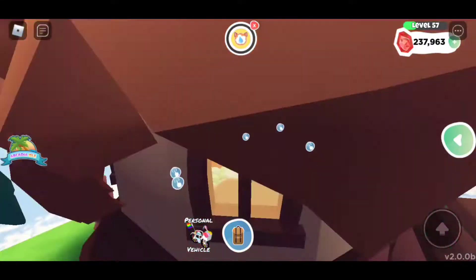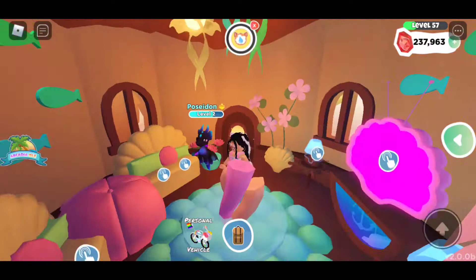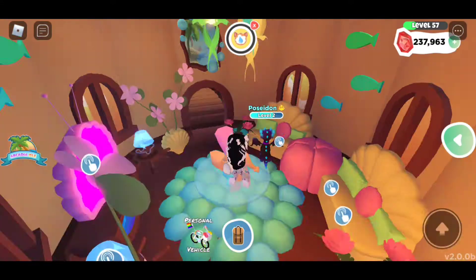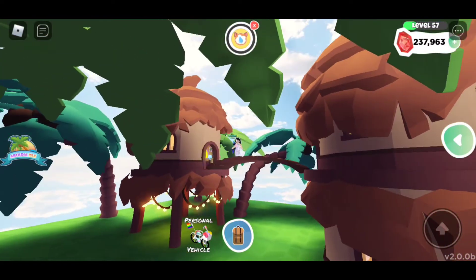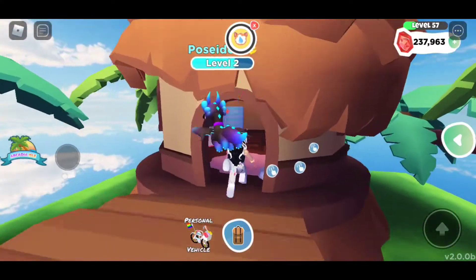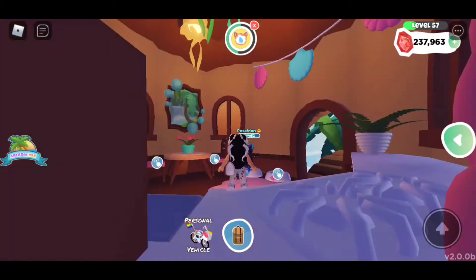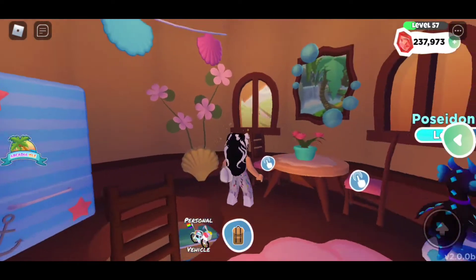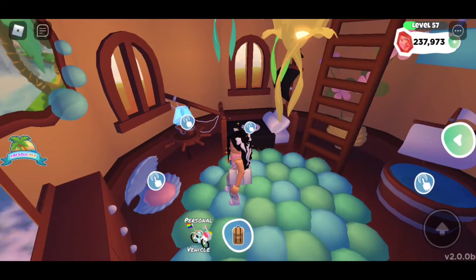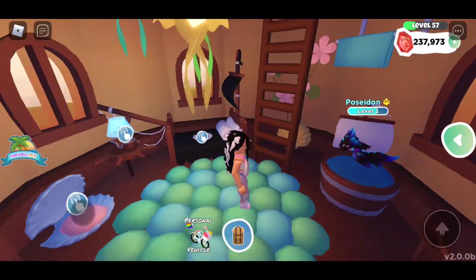The next home is the beautiful Tiki Hut. This is only 175 gems and it's already pre-decorated. Just take a look at this — it's so beautiful. Whoever decorated this house, I absolutely love it. I like how you jump to the little bridge to the other side of the house. We have the kitchen area for your pet. I have my beautiful diamond dragon Poseidon here touring the downstairs as well.